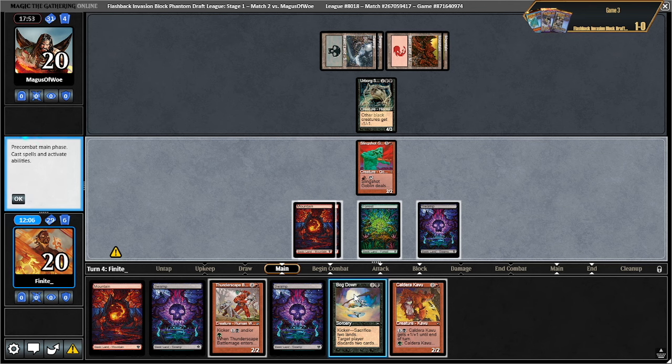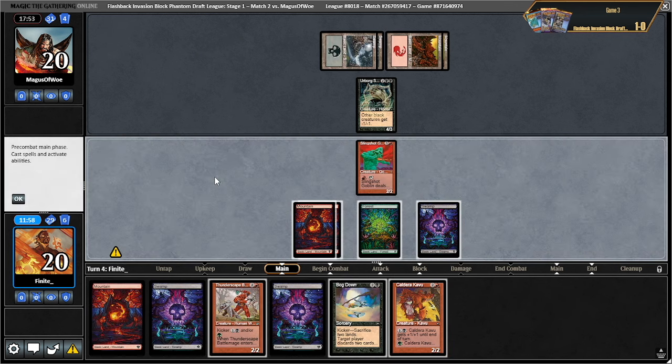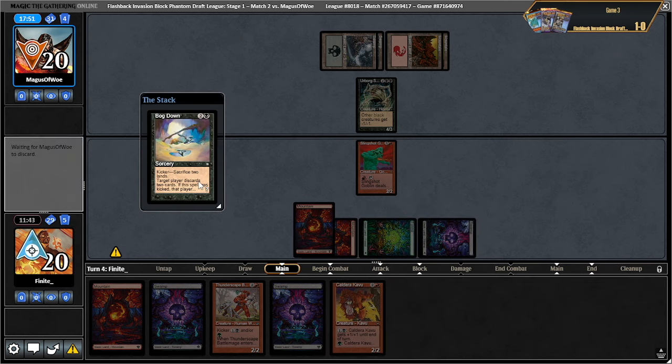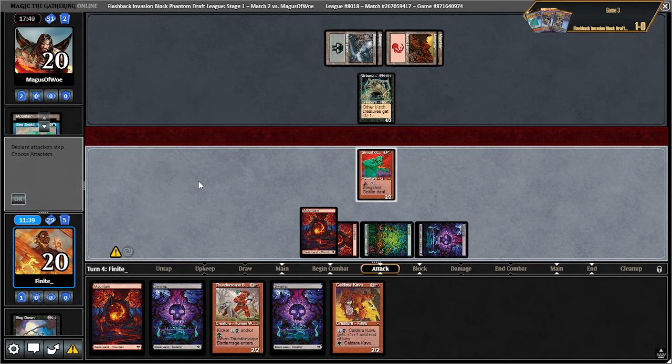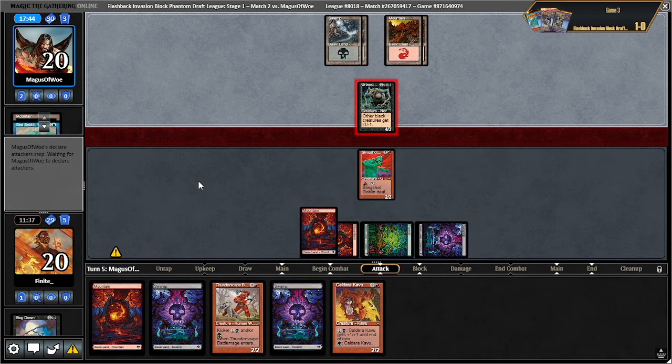I could also just play the caldera — maybe that's just better. Before, they kind of tried to race me pretty hard. Sure, let's just do it. I have no idea whether this was right. Mountain, C-snid — I guess that's reasonable. It's pretty likely they have no cards in hand after the thunderscape coming for four.